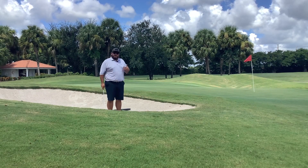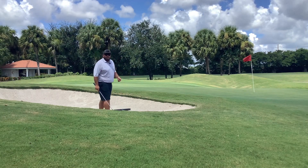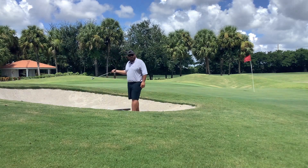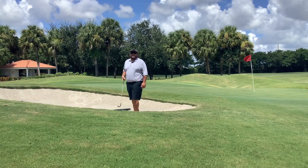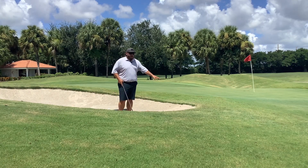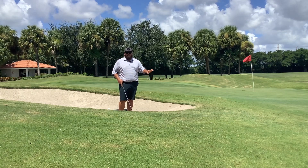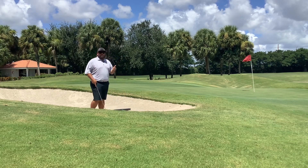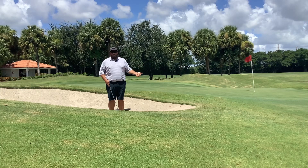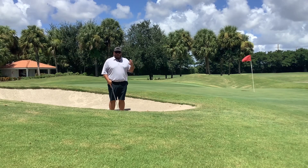The first thing I've done as I came into the bunker was locate the rake, which is outside the bunker, and I've entered the bunker on the lowest point. The bunker has a higher base on one side, which is where we do not want to enter the sand. Entering at the lowest point will allow you to make less of an impact on the sand. Rule number one: always enter the sand at the lowest point. Rule number two: make sure you locate and bring the rake with you as you come into the bunker.